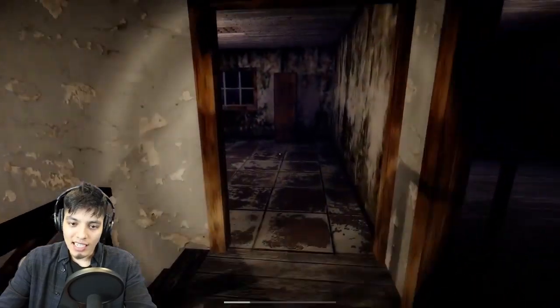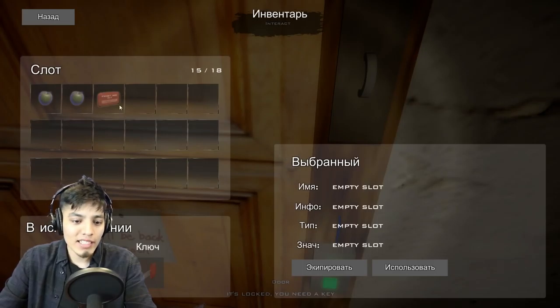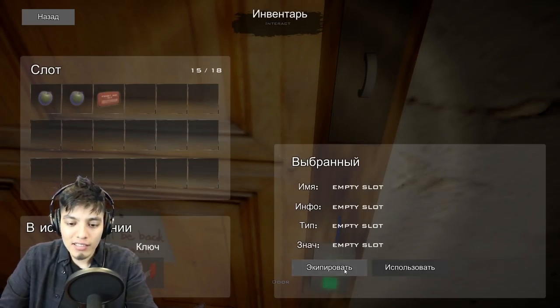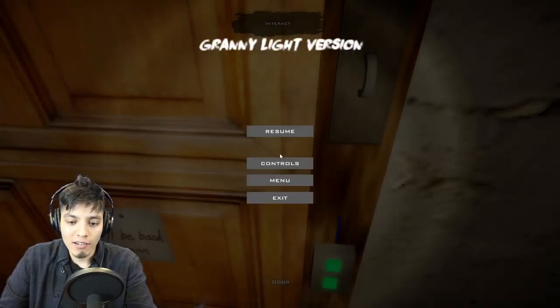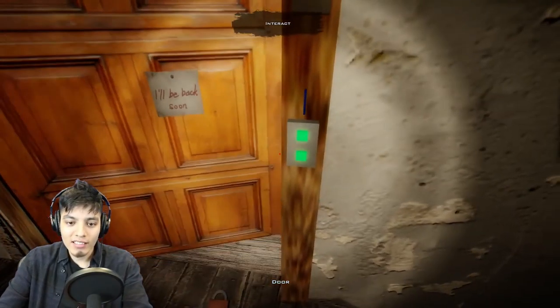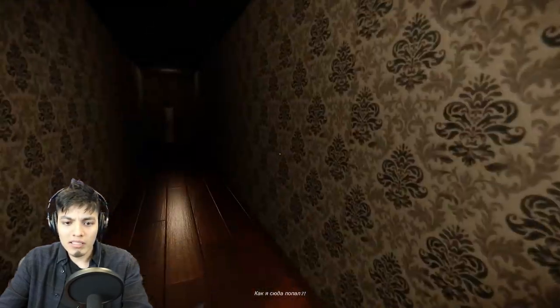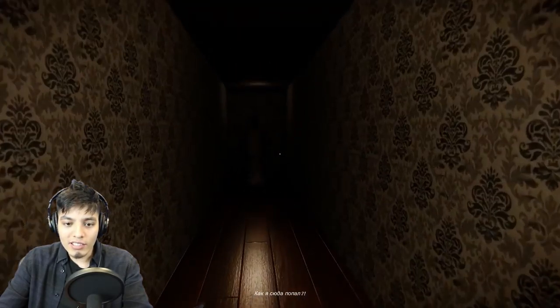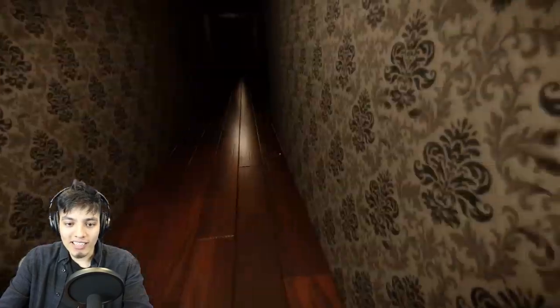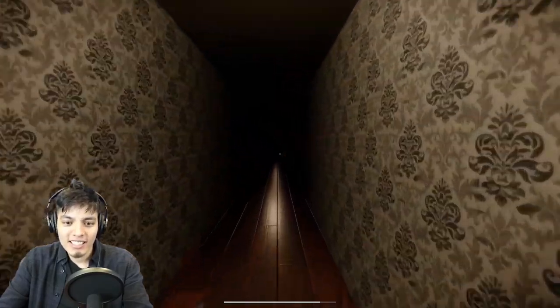I think granny moved from there — she's gone. It's my turn to go up here. Granny, where are you at? She's not coming. Let's just get out of here, use the red key to open up the main door. How do we equip our key? Use it — oh there you go! I'll be back soon? Well, I'm leaving — I'm not gonna wait for you, I'm out!